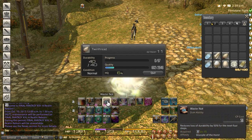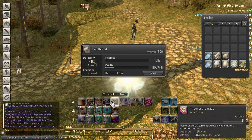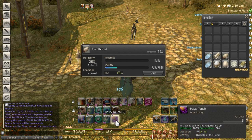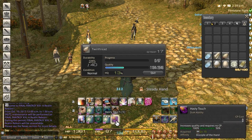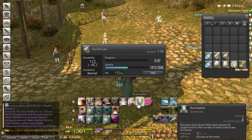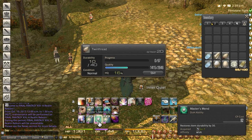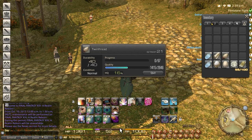Whenever you get down to 10 durability — or 5, depending on whether you used a tricks of trade early on or not — you want to master's mend up to 30 again. When you refresh the steady hand, you can choose to refresh the waste not, which I like to do, but it's not necessary technically because you can always get another master's mend off depending on your CP. So looking at this now, I'm up to 16%, and right here what I probably should have done is toss a waste not and just go for another standard synth while the inner quiet stacks were still up — it probably would have given me a bit better result.